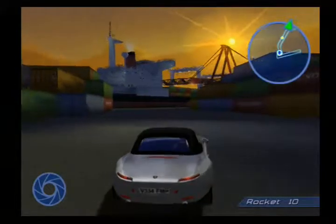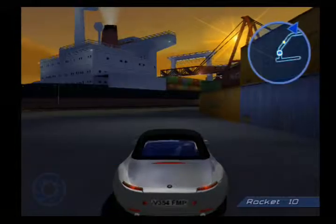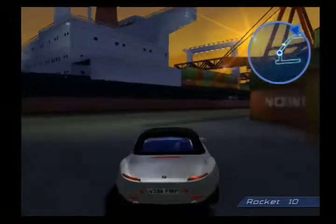The Q-Branch briefcase that contains the vials is equipped with a locating beacon, 007. The arrow on your radar will enable you to track it.